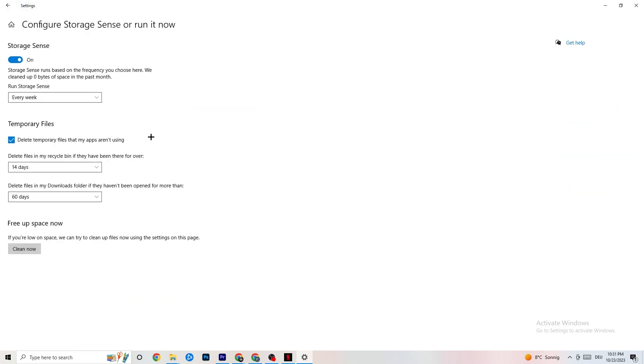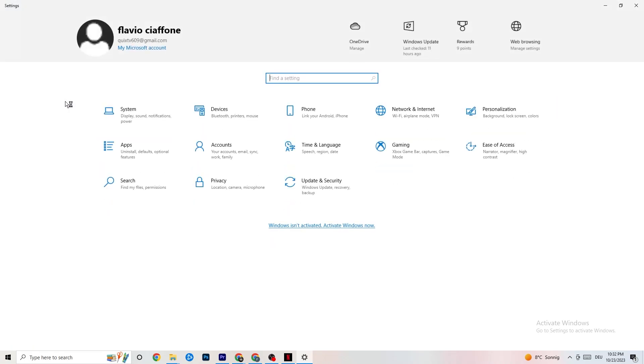Go to 'Storage,' then click 'Configure Storage Sense and run it now.' Copy these settings: every week, 14 days, 60 days — then click 'Clean now.' This helps your PC remove temporary files that are no longer being used. I won't click it myself since it takes quite a while and I've already done it, but go ahead and run it.